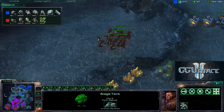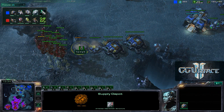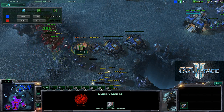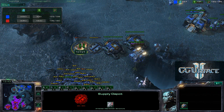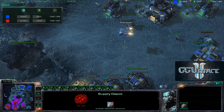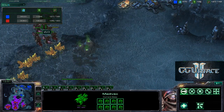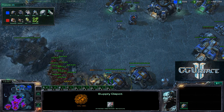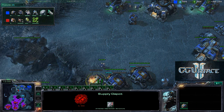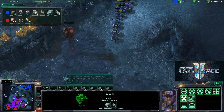Two Medivacs are coming in. The Mutalisks force the Terran to retreat slightly. Savior is trying to work on a Supply Depot — potentially supply-blocking his opponent. The Terran has a large yellow-HP army and could supply-block his opponent once the depot burns down, unless it gets repaired. The Terran player is moving out to the middle of the map as a huge clump of Zerglings gathers.